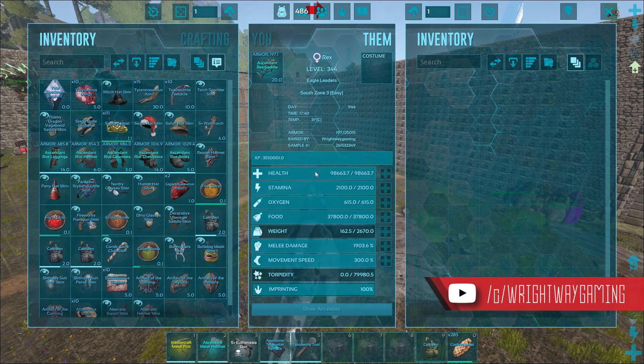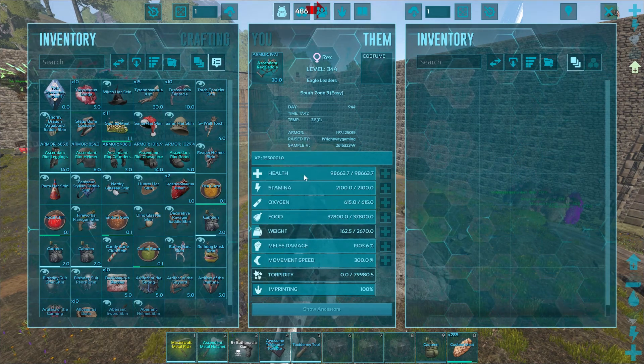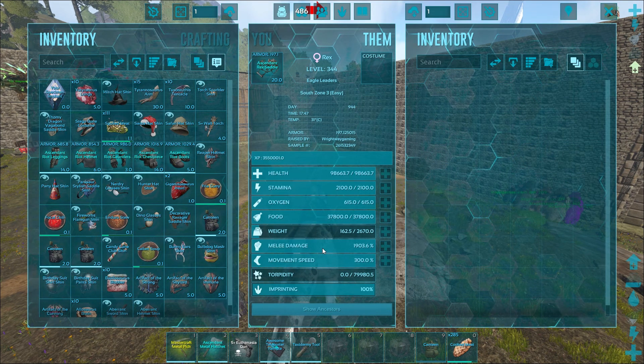So imprinted, they came out with around 30,000 health and 1,200 melee. I've leveled them all up using the egg hatching method and got them to 98,000 health and 1,900 melee damage. I've seen this done with 1,200 melee and 30,000 health, so what I've done is kind of overkill, I'm thinking.